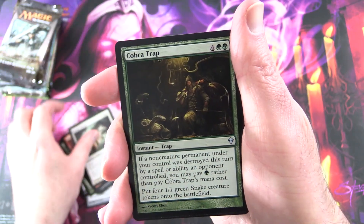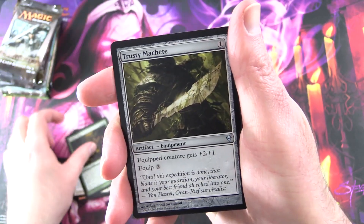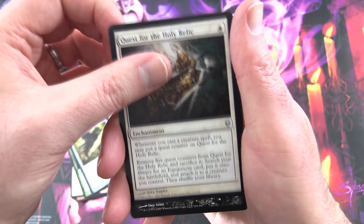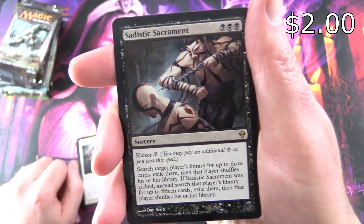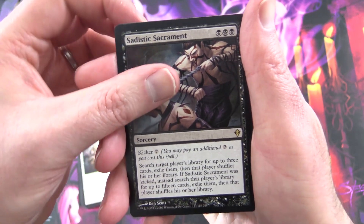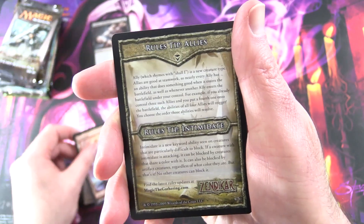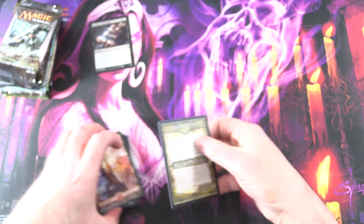Noble Vestige for Uncommons, Cobra Trap, Trusty Machete, Quest for the Holy Relic, and the rare is Sadistic Sacrament. So that's some pretty brutal artwork there, along with a very nice full-art mountain and a tip card. Onto the next.